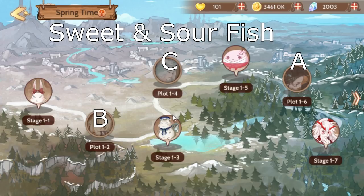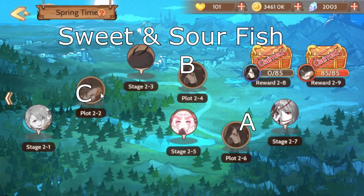For sweet and sour fish, the answers are: first one is B, second one is C, third one is A, fourth one is C, fifth one is B, and the last one is A. I'll also link to a written guide in the description if I'm going too fast, and I'll probably add an overlay so you can see the answers clearly.